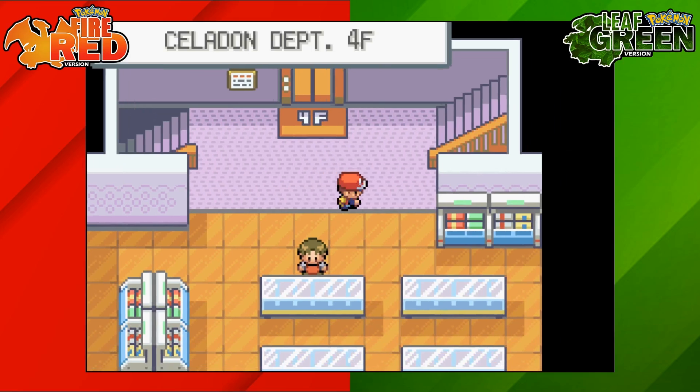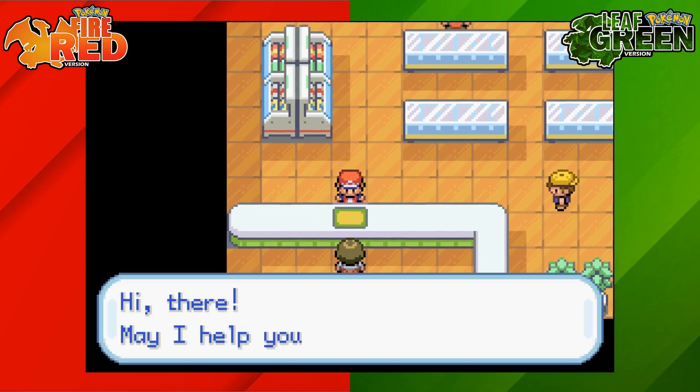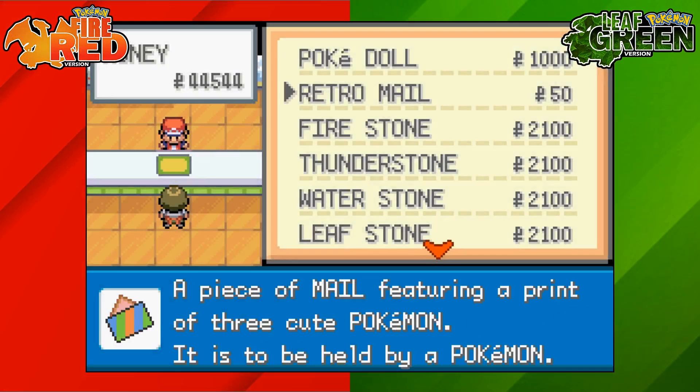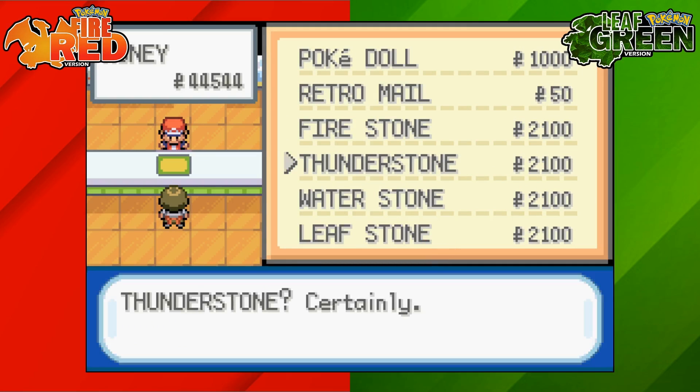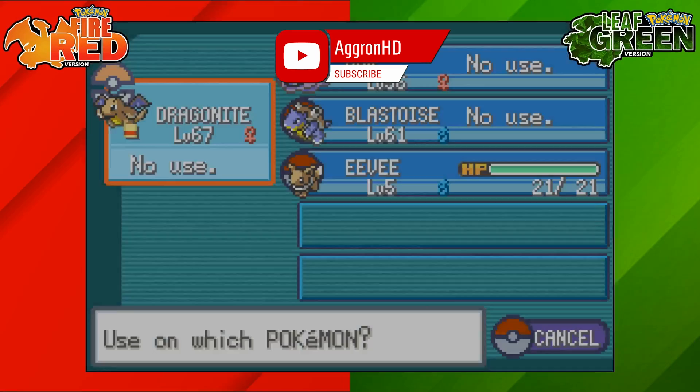Once you're there, head over and speak to a clerk at the desk. Here you'll be able to purchase your Thunderstone for 2100 Pokédollars. Once you've got the Thunderstone, go into your bag, find it, click use, and then select Eevee.